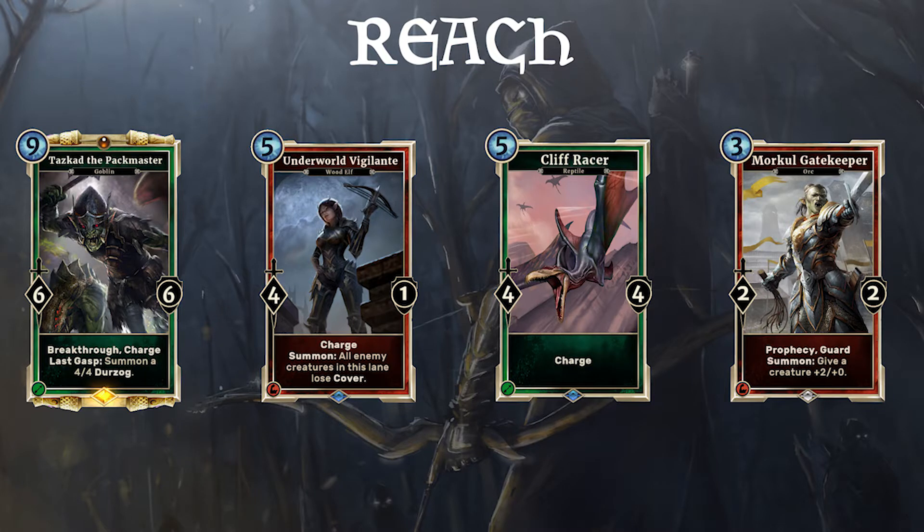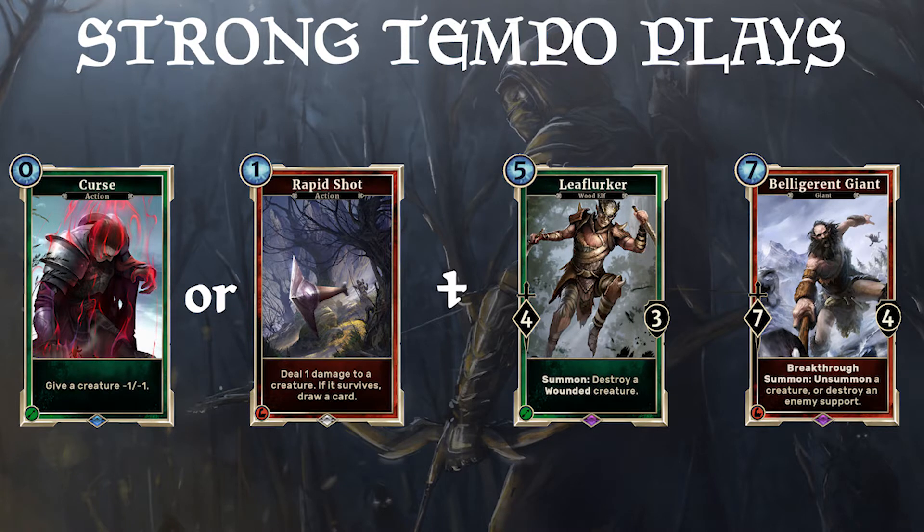Another strength is the reach of archer. All these charge and buff creatures can close games out on the spot. Creatures like Cliff Racer provide 4 damage and a threat that is still on the board. Midrange archer has access to the strongest tempo plays in the game. Rapid Shot, or Curse plus Leaf Lurker, can turn games around completely. The same goes for Belligerent Giant — they remove big threats and provide a threat on their own.